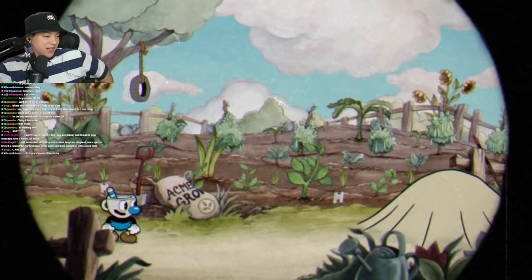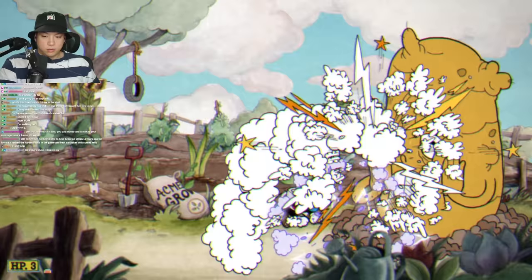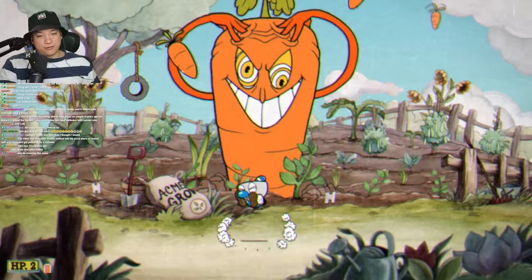At this point, you probably know what the first boss of Isle One is — it is the Root Pack. I'm not going to spend a lot of time on this honestly. It is one of the easiest bosses in the game. All you have to do is jump over the mudworms that this man spits at you, dodge the tears by walking left or right during the onion phase, and then during the final phase, just dodge the carrots and the beams he shoots out of his head. I don't need to go into details on this boss — it's too easy.